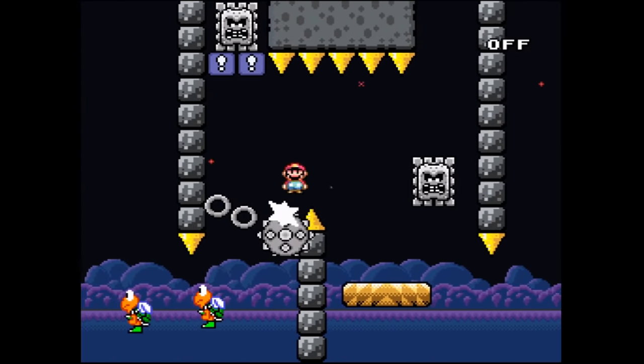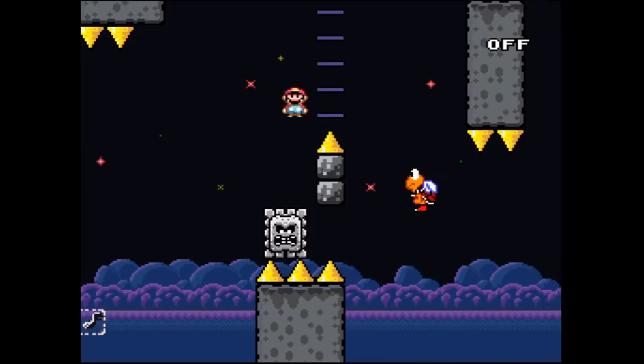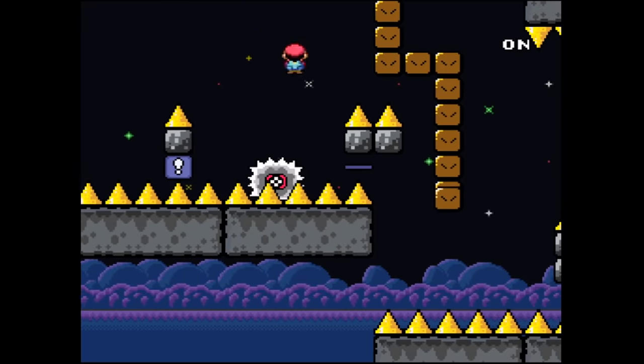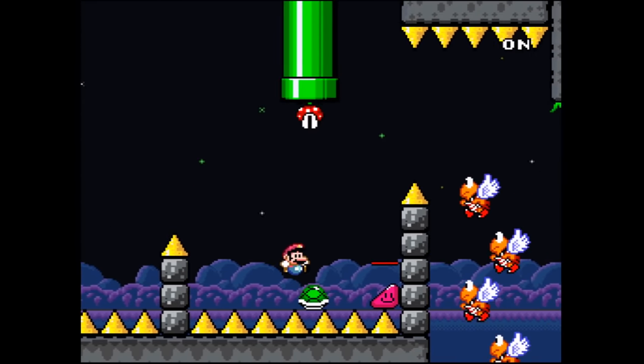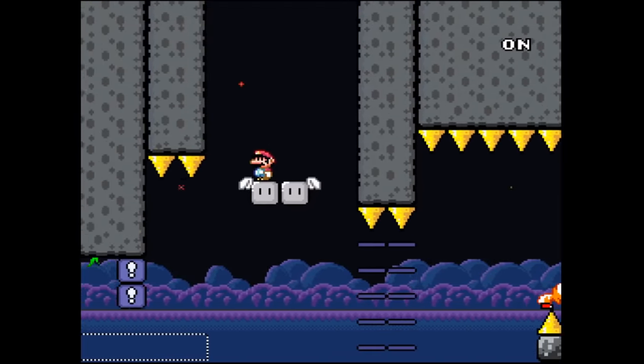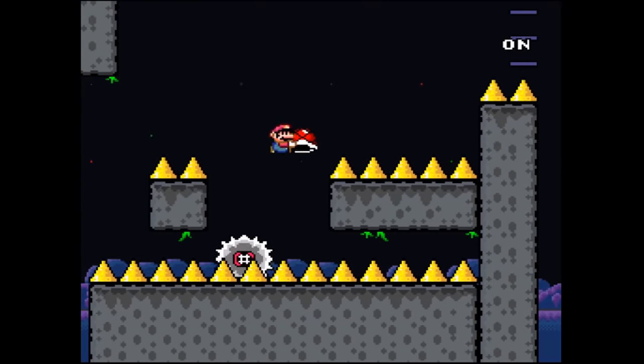This throws in everything you've learned up to this point: up platforms, note blocks, sideways thwomps, horizontal scroll, waiting for the wall to disappear, shell jumps galore. This stage will test all your previous kaizo knowledge in addition to all the chocolatey goodness that was introduced over the course of the game.